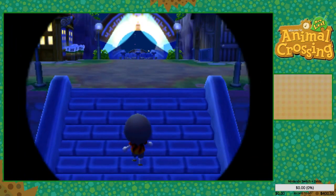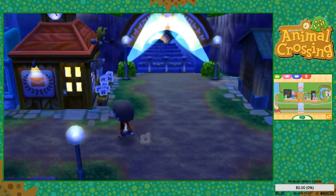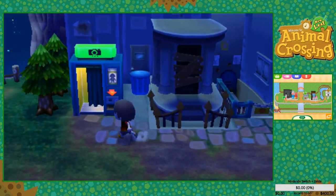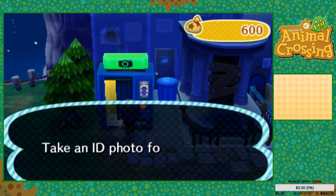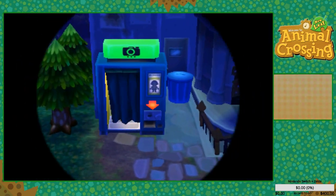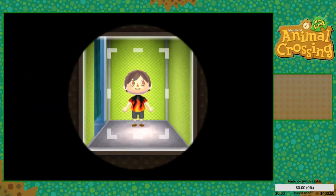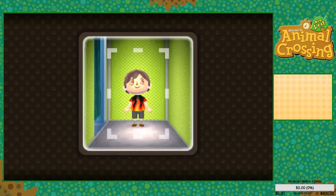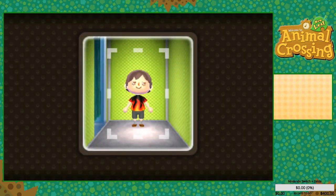Where's the thing where we take pictures? I know it's like a little picture booth — oh, here it is! Let's go in and take an ID photo. Ready — cheese! All right, awesome — that looks great.